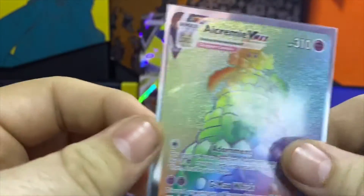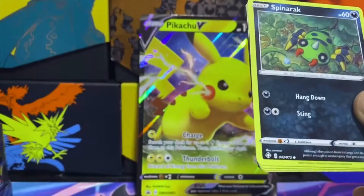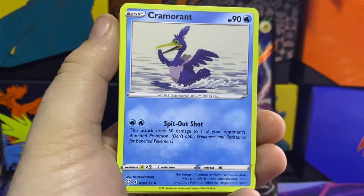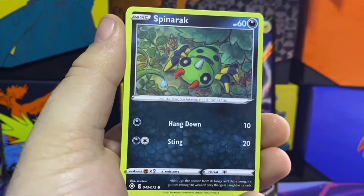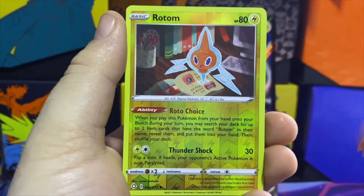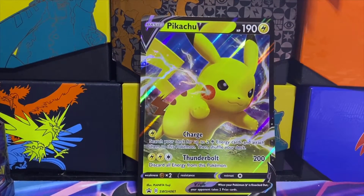All right, last pack here. Can we go four for four and get another shiny? Four from the back: Psychic Energy, Cramorant, Rusted Shield, Dartrix, Spinarak, Shinx, Horsea, Yanma. The Morpeko reverse is a Rotom, followed up by Yanmega. Okay — we didn't get a fourth shiny but we got some great pulls out of this Pikachu box.